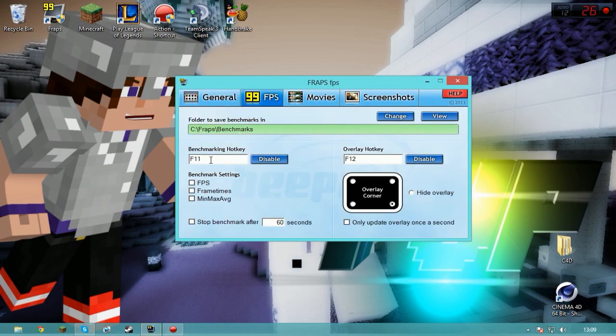For the FPS overlay, you can leave most of this, but I recommend the overlay corner being down at the bottom, because there's chat at the top, probably five zig there and more five zig there, so there's nothing down there. Also make sure that box is unchecked, because otherwise it always shows you what FPS you're on.